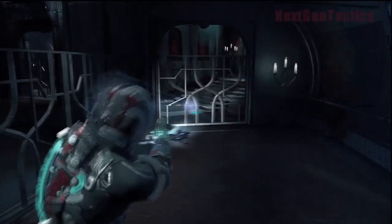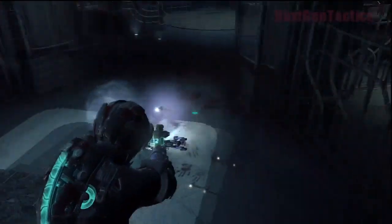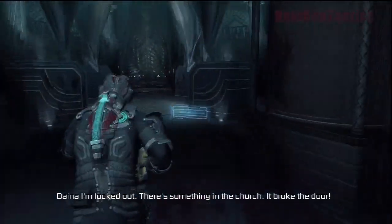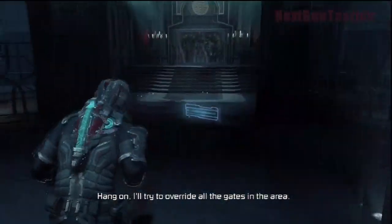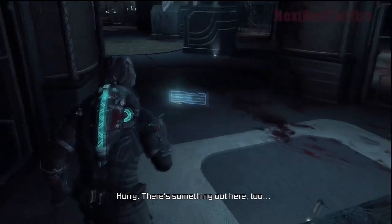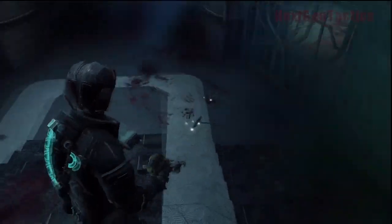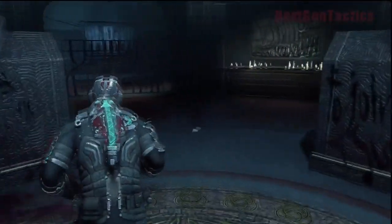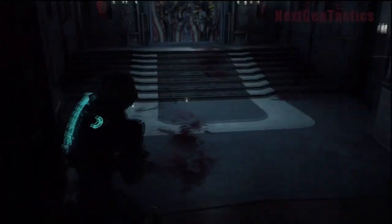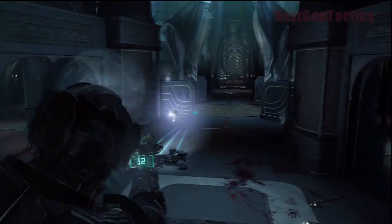We're going down here and in this area you get a bunch of these runners - these fast guys. You can use projectiles, but projectiles are pretty tough to use on these guys. I definitely use the force gun. I'm not sure if I actually do it here, but as the game progressed I used the plasma cutter less and less and the force gun more and more. You'll see that if you're watching all the Hardcore videos - you're going to see a hell of a lot more use of the force gun than the plasma cutter in the later stages of the game.